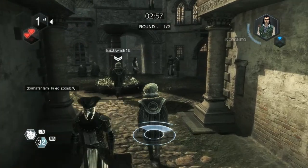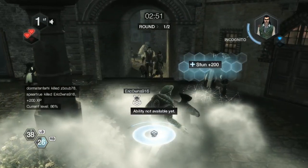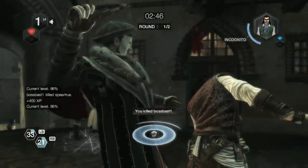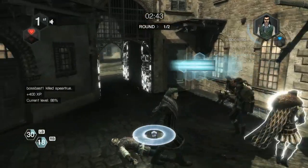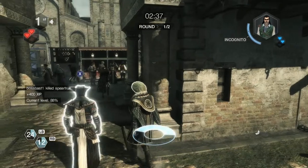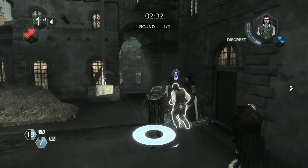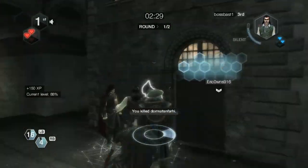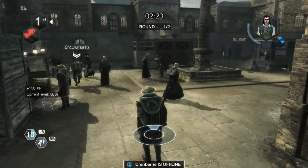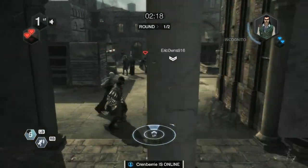Especially in this mode — if you can stun lock your pursuers, they can't press the desync button, which is normally Y on Xbox or Triangle on PS3. On keyboard there's a button to release a contract which corresponds to desync. You don't get that option in Alliance, so if you're stunned, you better hope your teammate is close enough to come and kill the person stunning you.